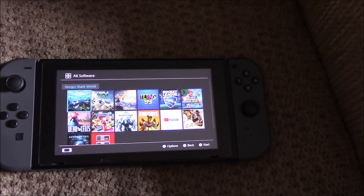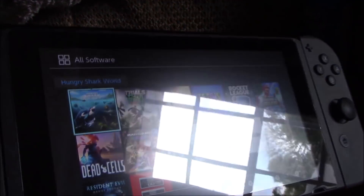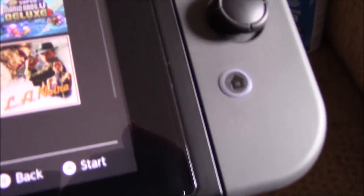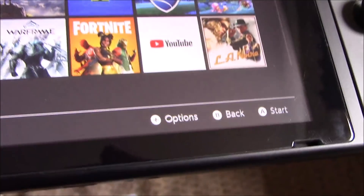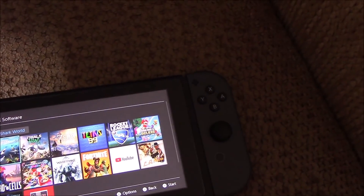So if we count everything: the Switch was 300, Zelda was 60, the pro controller 60. Two screen protectors — we don't even have to count those, but look at the shape of the screen protectors. If you put the Switch in dock mode, the screen protector looks like it's almost melting off. I waited 24 hours before I put it in the dock after I applied it, and I put it on perfectly flush, but yeah — it looks terrible and that doesn't wipe off, that's internal.